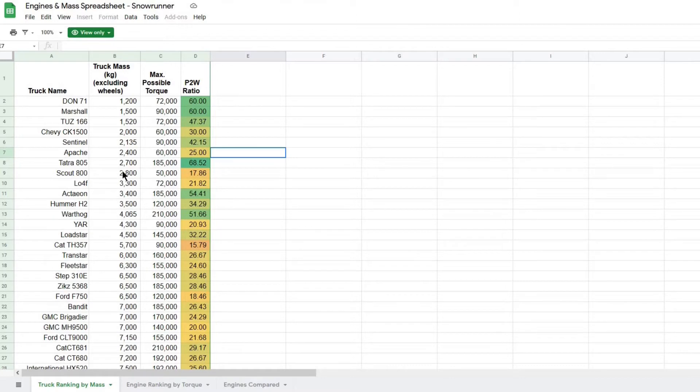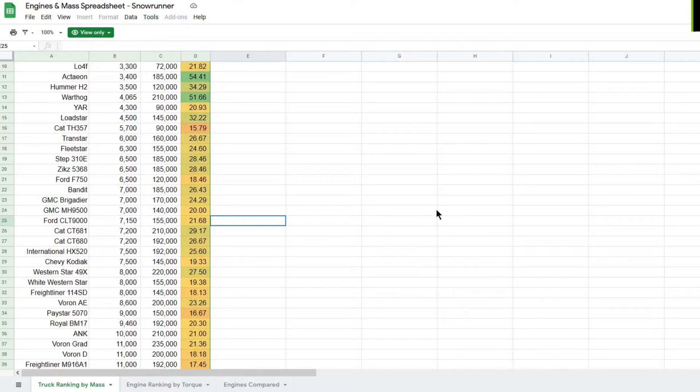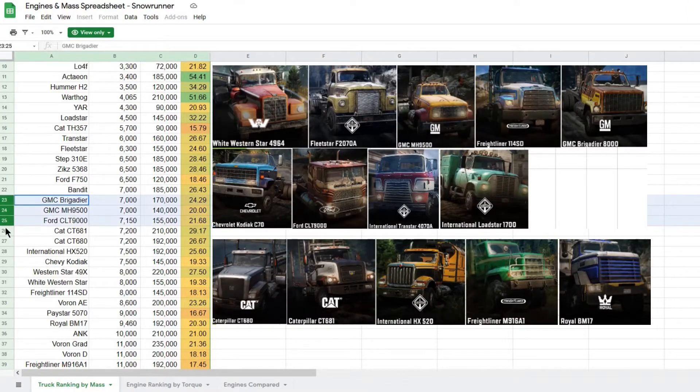If I sort by mass, I can compare the power to weight ratio of trucks in roughly the same weight class, which usually also have roughly the same frame add-ons and serve roughly the same purpose. For example, if we go down to the middle of the page, we'll see that most of the American road trucks are in roughly the same place. We can see that the more modern trucks like the 49X or the 2Cats have a much higher power to weight ratio than the older ones like the White Western Star and the 114SD, which is why they feel so much more responsive when you hit the gas.